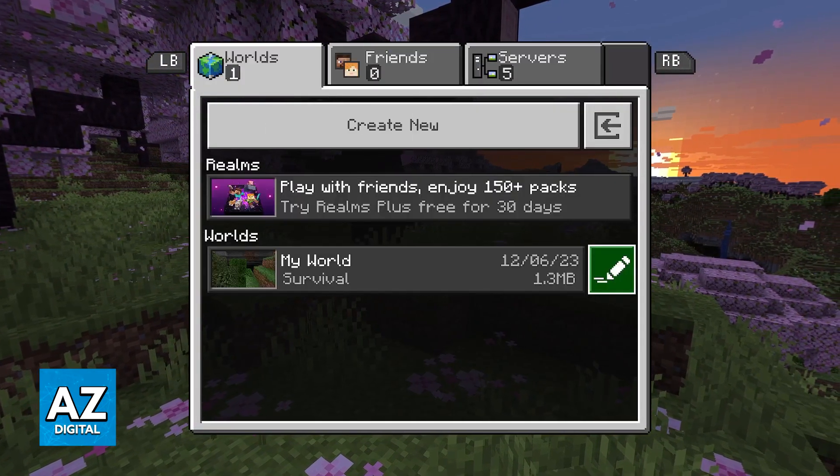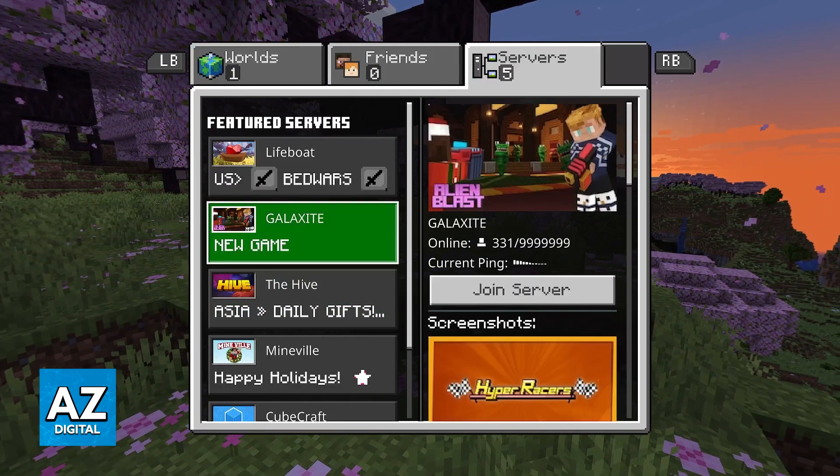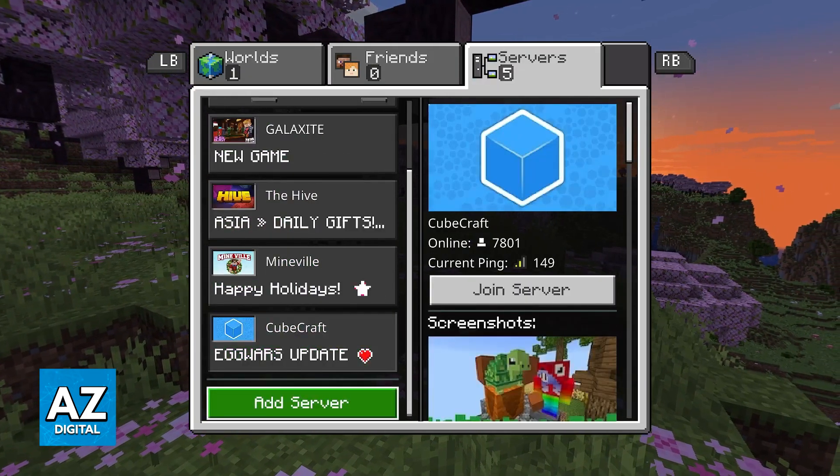Press the right bumper and switch over from Worlds to Friends and then eventually to Servers. This is where you can browse through all of the servers and connect to them.